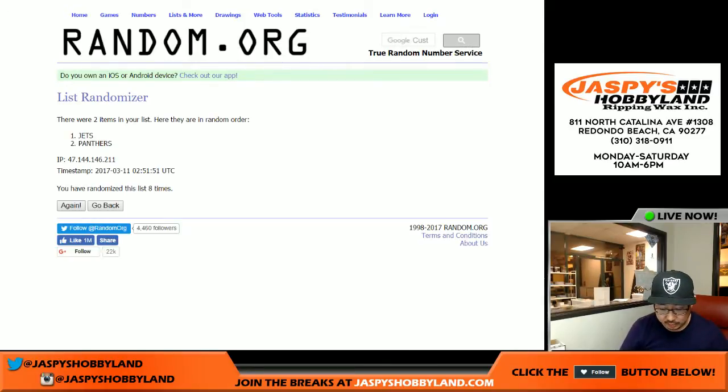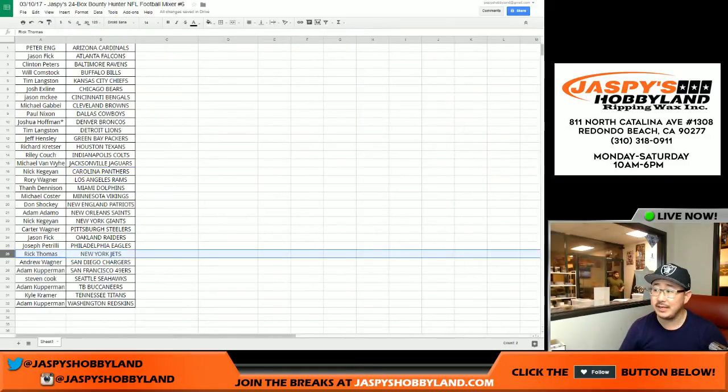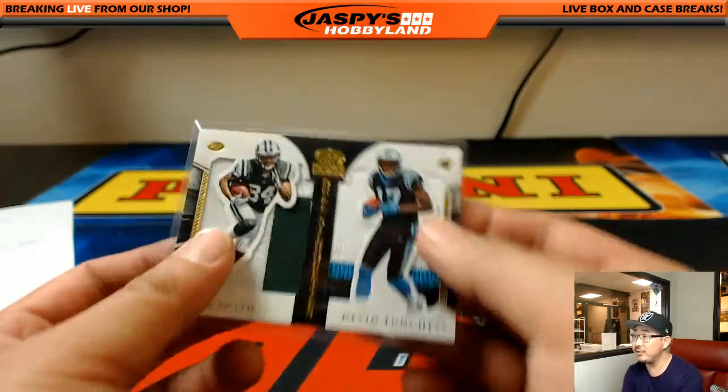Goes to the Jets — that'll be for Rick T. There you go, Rick. There's the list right there. Rick T. got the Jets in a trade, and Rick, that'll go to you — the dual silhouettes.